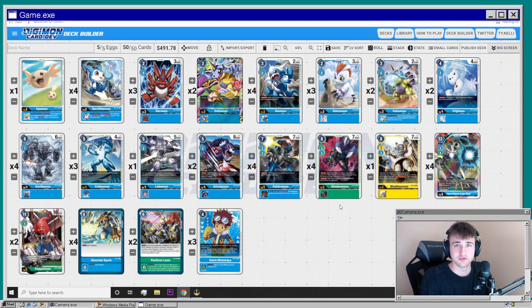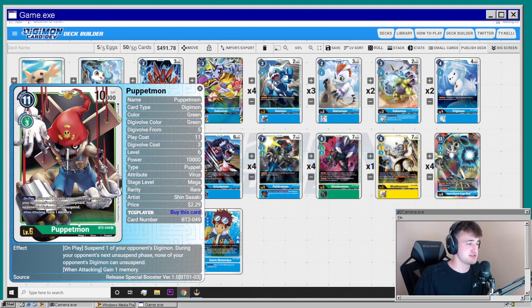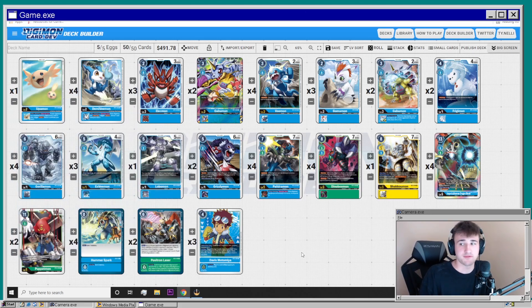We're also running two Puppetmon. His on-play effect suspends one of your opponent's Digimon, and all other suspended Digimon can't unsuspend — so you can freeze a whole board if played correctly. But if you play it wrong you give your opponent ten memory and could lose easily. Think of him as a last-resort defensive move — better than Grizzlymon defensively since he can stop way more, though he costs more.